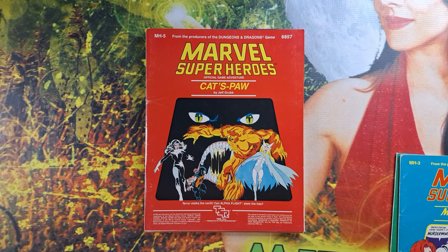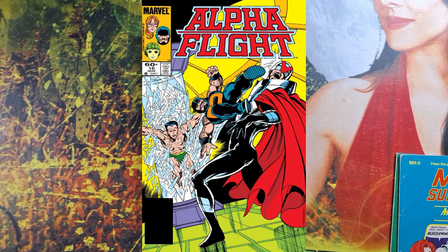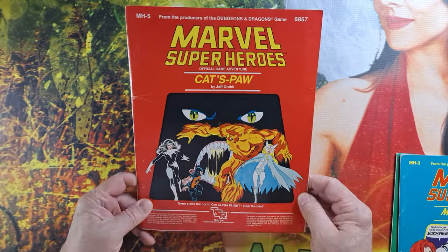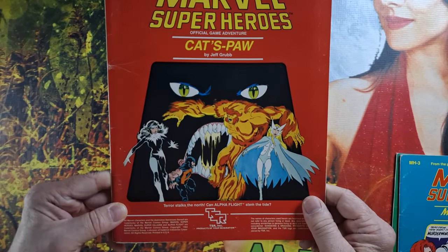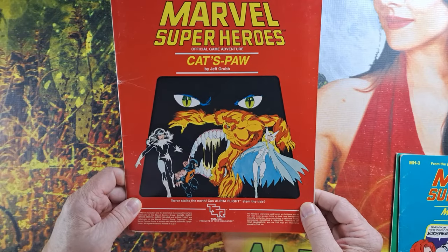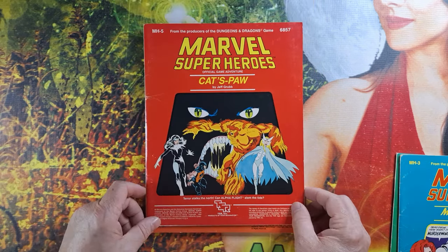Here's a nifty entry: Cat's Paw, starring the still-new-at-the-time Alpha Flight. This was released when Alpha Flight was in its mid-teens run — issues 14, 15, 16, 17. This adventure module itself is a snapshot of what Alpha Flight looked like at the time. Interestingly enough, I managed to find a listing of the original art for this online, so we'll show you a little picture of that right here.